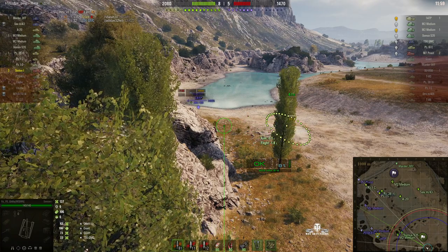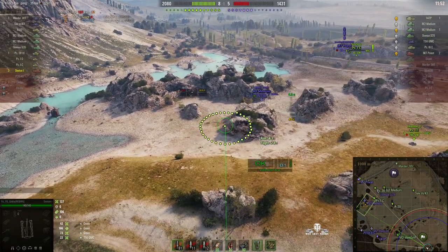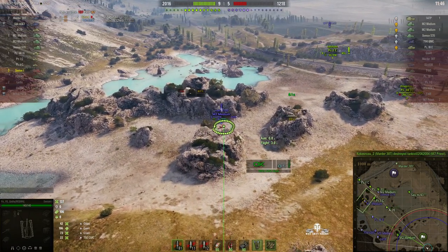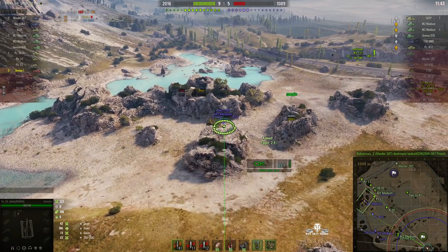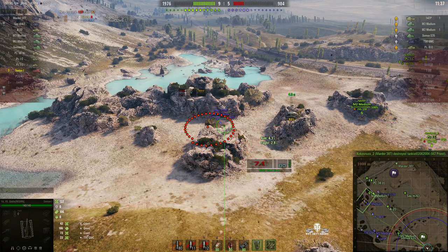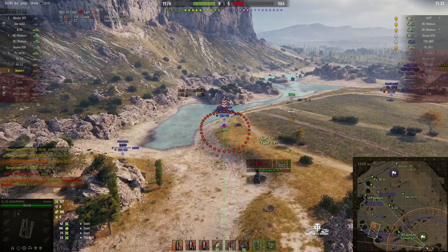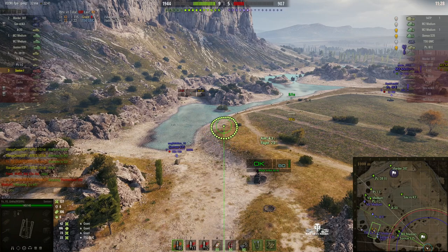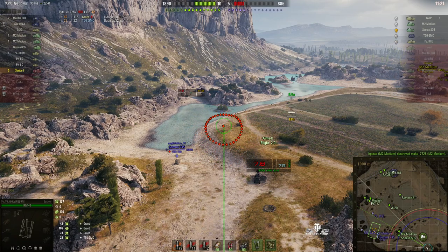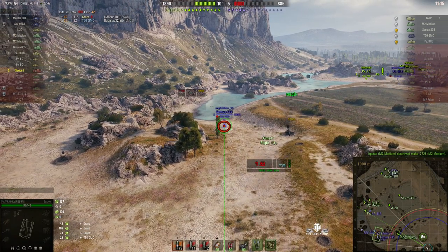The moment he comes out from behind there we should be able to put a round into him. In the meantime, an enemy RT has been spotted up in the north — he's about to get killed by a Panzer 1C, and the M2 medium is also being attacked by the Panzer 1C. Yo-Yo Giddy's got three kills and I think she'd like some more. She marks the M2 medium out in the open as her next target, dials in, rounds out, and she got a direct hit — though the shell disappeared without an explosion. She switches targets to a Somua S35 instead because she can see him.